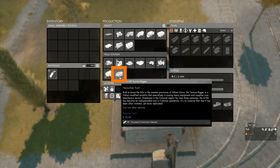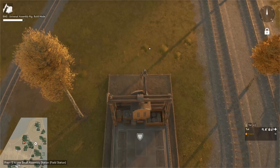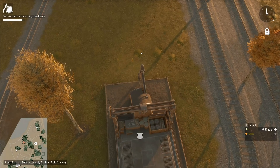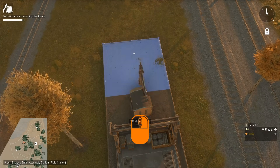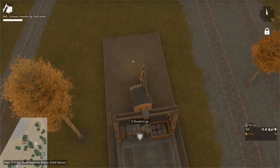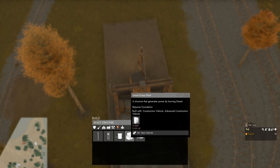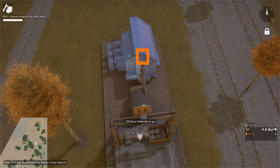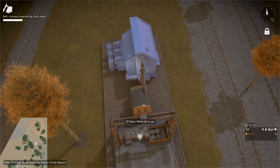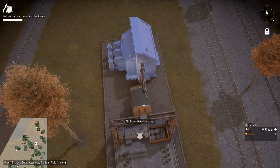The field station upgrade also allows us to make the heavy duty truck. To power the production on our small assembly station with the field station upgrade we need 2 megawatts of power, so we build a diesel power plant behind our small assembly station. With an extra foundation built, we press B to open the build menu, go to the power category and select the diesel power plant which costs 150 basic materials. We make sure the power connection is facing towards our small assembly station, left click to place it, then drive up and start hammering in the basic materials.